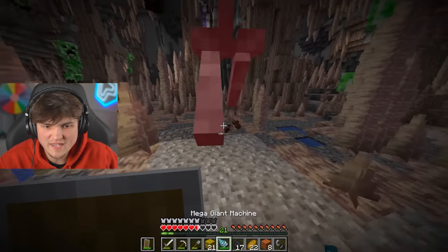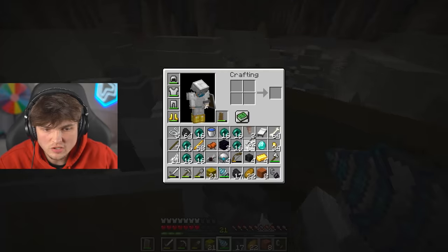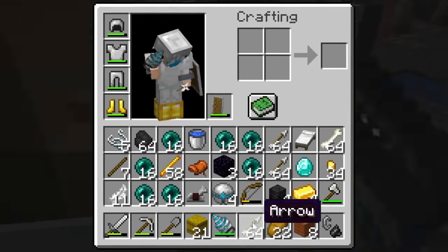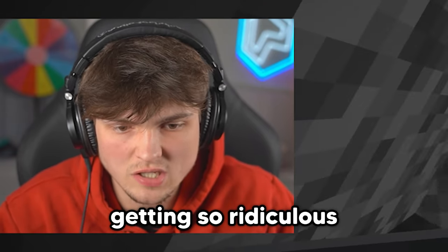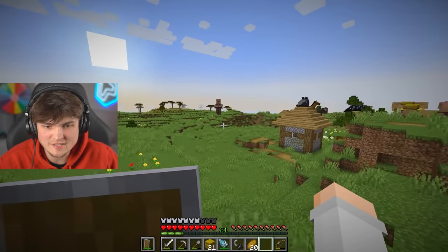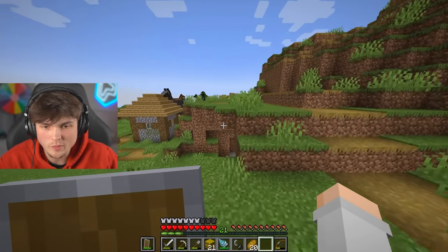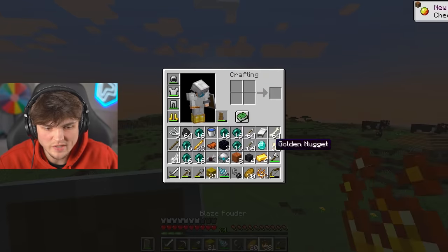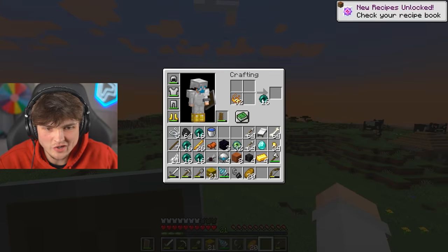If I kill a skeleton with this it lets off a firework. I'll take some arrows — why not? This is insane. Genuine insanity — look how many arrows. Why is everything I do getting so ridiculous? We're up — sweet daylight. I think we're literally back right where we came. Just make way too much blaze powder — why not just make a stack of Eyes of Ender just because I can, and boom.